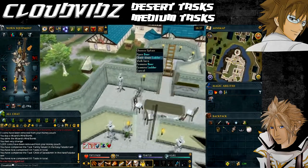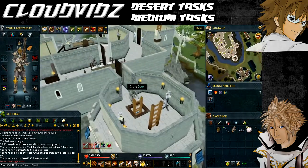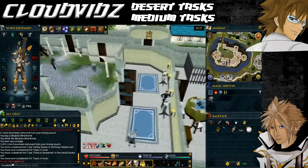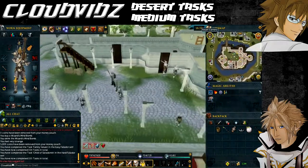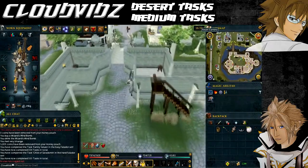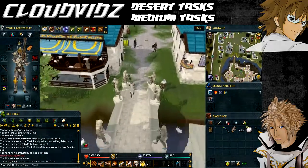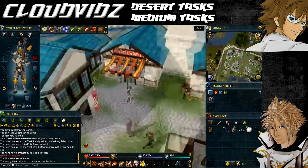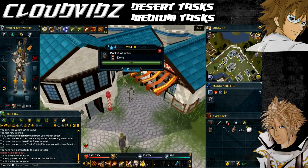The next task is called Fill Your Bucket, and that's to fill a bucket from the pump north of the West Falador bank. You'll find the pump between the hairdresser and the mace store. Head back down to the ground level and over in that direction, then use your bucket on the pump to fill it with water, and the task will be completed.